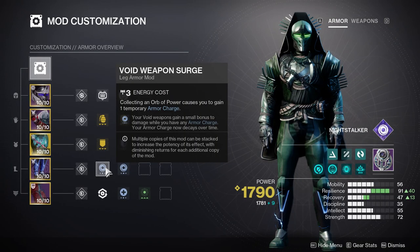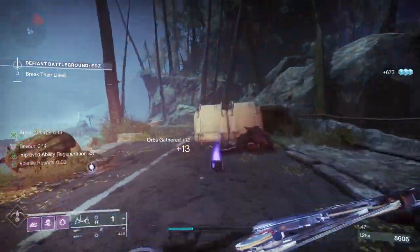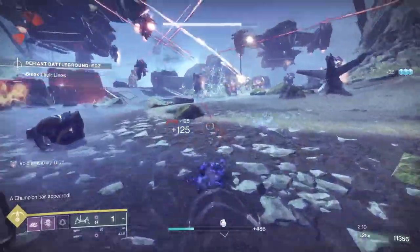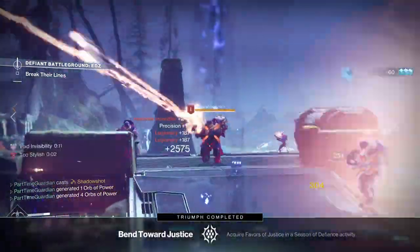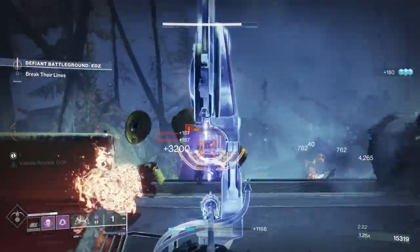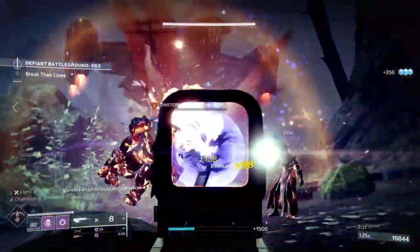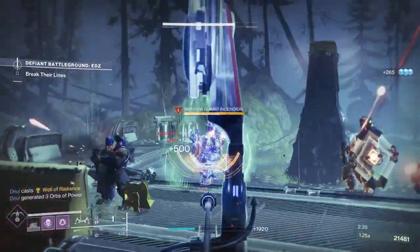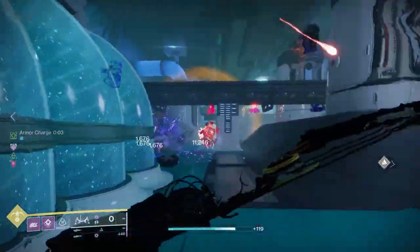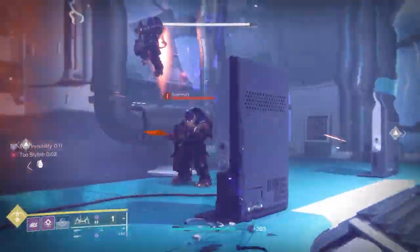On my legs, I'm going to have two Void Weapon Surge mods. This is the new mod where while you have armor charge, you do bonus damage with Void — with one it's a 10% increase, with two it's 17%, and with three it's 22%. I'm going with two for a nice bump to weapon damage across all my Void weapons. On my class item, I have double Time Dilation, which allows my armor charges to last 18 seconds instead of 10. This is really key — I'm generating a ton of orbs and Void Breaches, so I'm constantly getting charges, but if I'm in a hairy situation, instead of 30 seconds of armor charge I'll have almost a full minute.